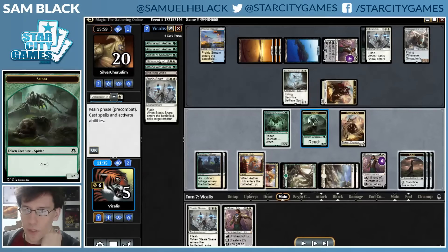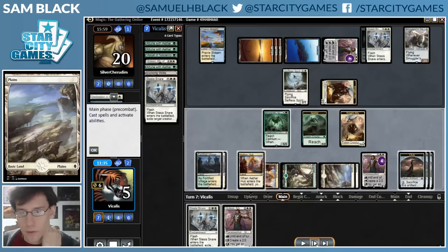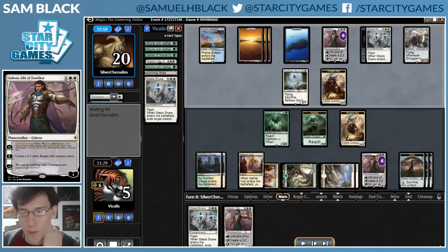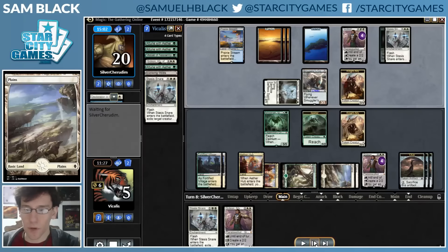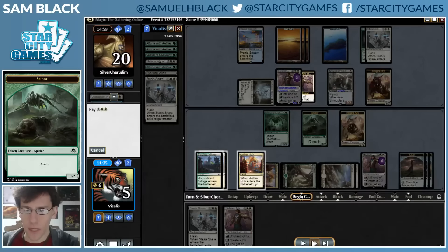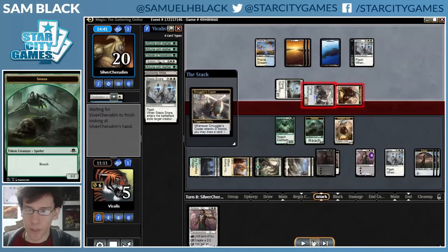So I'm going to play a Gideon and make a knight. I could Emblem here, but the spider being a 2/3 instead of a 1/2 doesn't really accomplish much — it's still smaller than Copter, and trading with Selfless Spirit is about as good as killing it. The extra toughness on Ishkana would let it block Gideon, but I can just jump-block Gideon with the knight and Ishkana is already holding off the Copter. So I just make a knight. Between the spider, Ishkana, and another Stasis Snare, I'm not actually that worried about my opponent getting through here. I'm really trying to figure out how to actively win, and having the extra creature in play once I start making Emblems can be a pretty big deal.